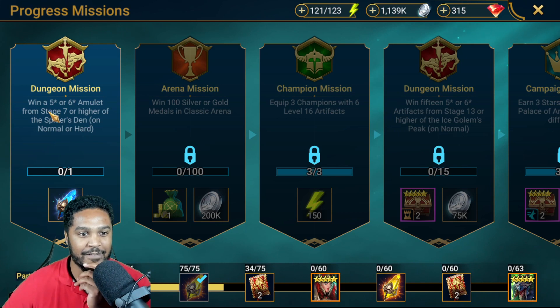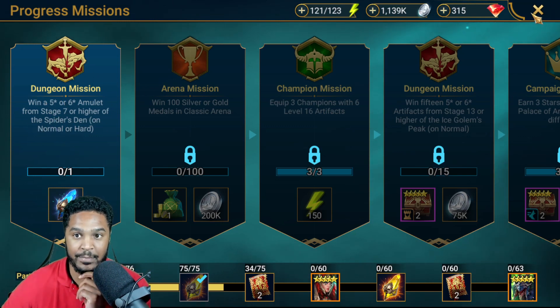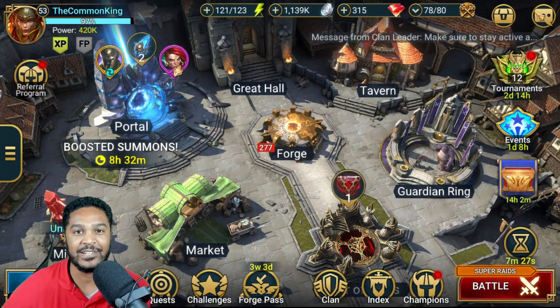Next mission: win a five-star or six-star amulet from stage 7 or higher of the Spider's Den on normal or hard. That's going to take a bit, but we're going to go try it out and see if we can get it.